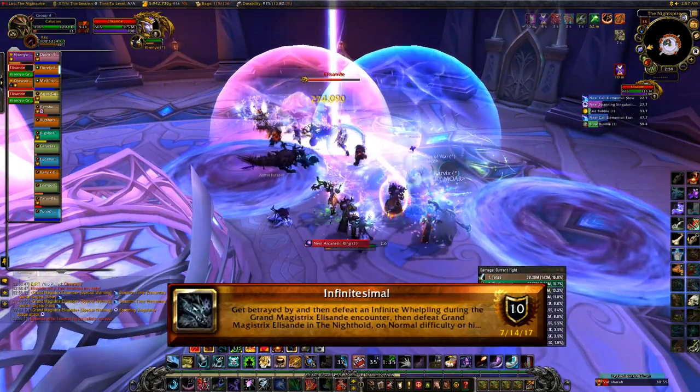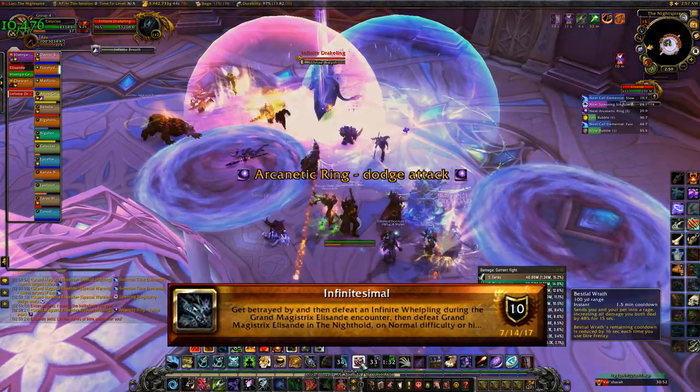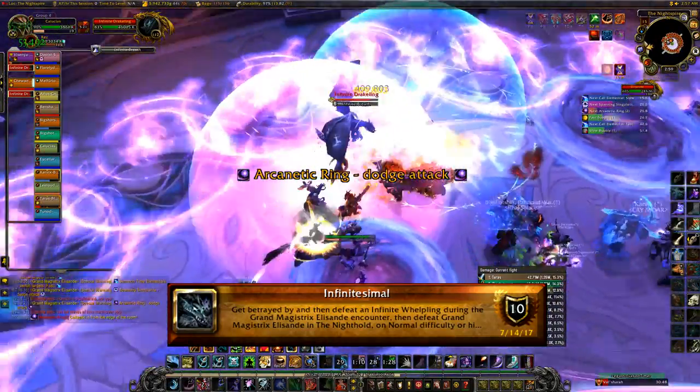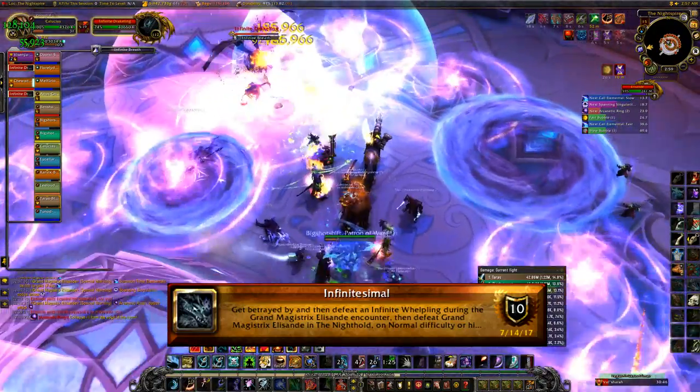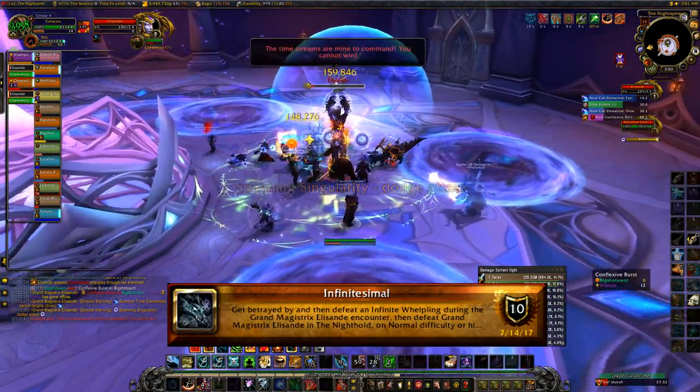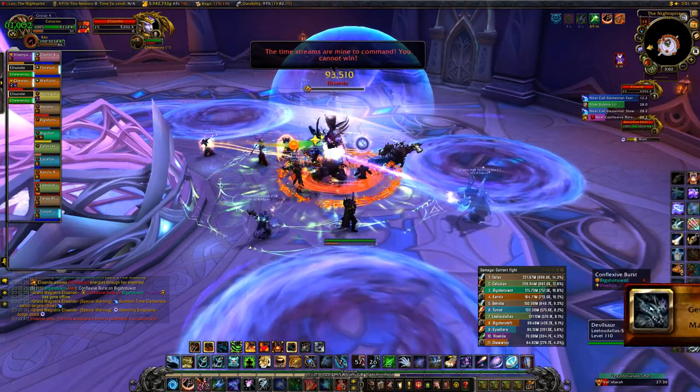The person designated to have the infinite whelpling needs to summon it, then stand in the overlapping area between the pink and blue bubbles. The infinite whelpling will turn into an infinite drakeling. Have your entire raid kill that drakeling, then defeat Elisande. That is the Infinitesimal achievement.